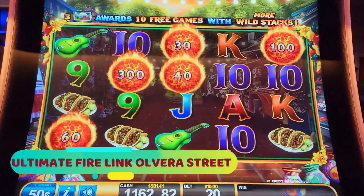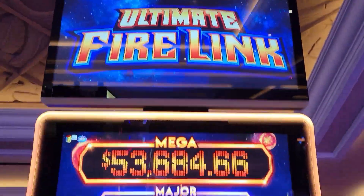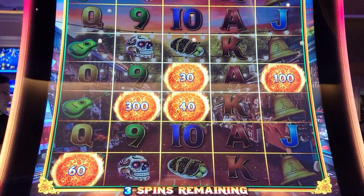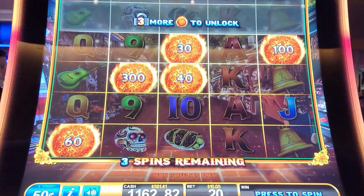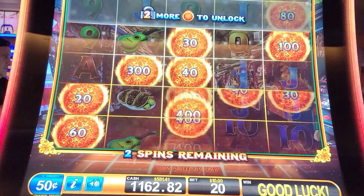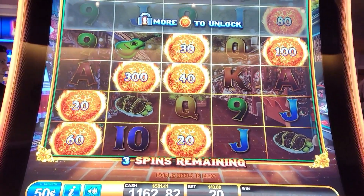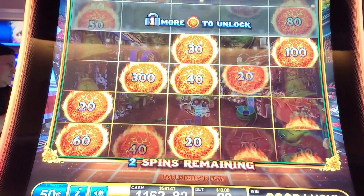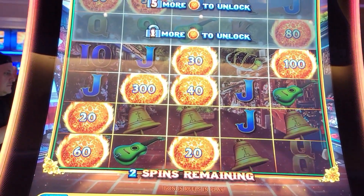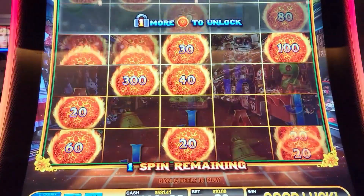10 cent denomination, $10 bet, and we have some nice numbers already out there — Ultimate Fire Link. Come on, let's get to the top. Nothing really up there yet, but one more to unlock the next level. There's $40 sitting up there.